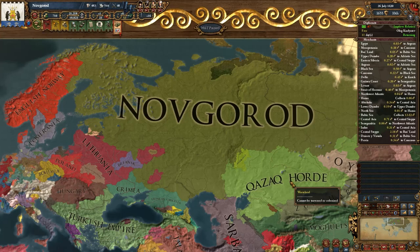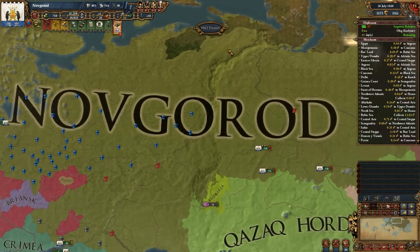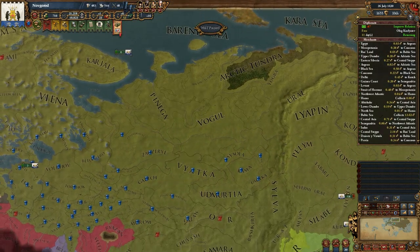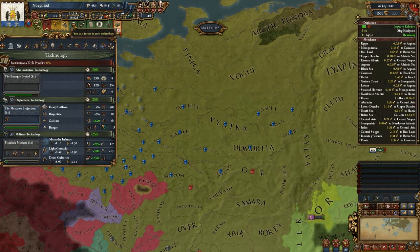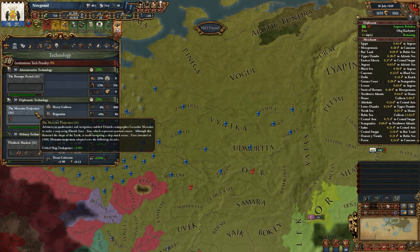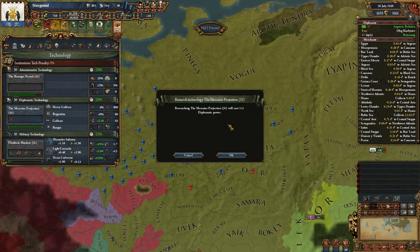The date is 26th of July 1630. I let the game run for a bit because I want to try a couple of things, and it would be stupid talking about them without actually doing them. We got a technology that we can take: diplomatic technology level 31, the Mercator Projection.